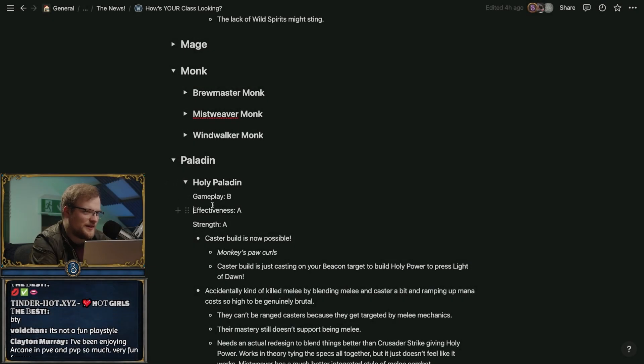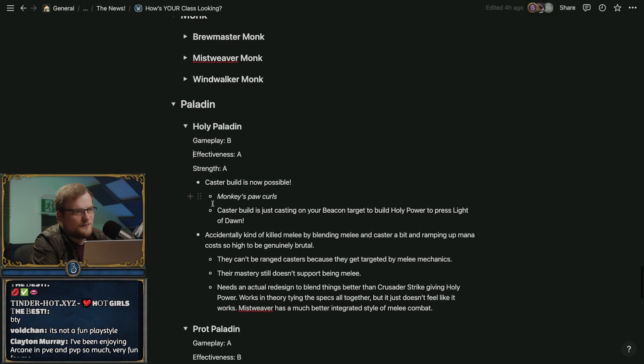With Monk, things are pretty damn good — oh, Monk is so good. Except for the capstones; the statues suck. Here's your Jade Serpent Statue — it doesn't impress with Soothing Mists.